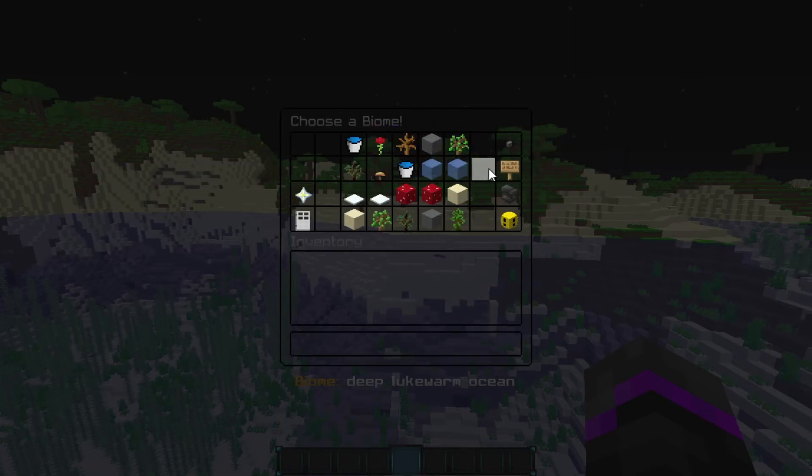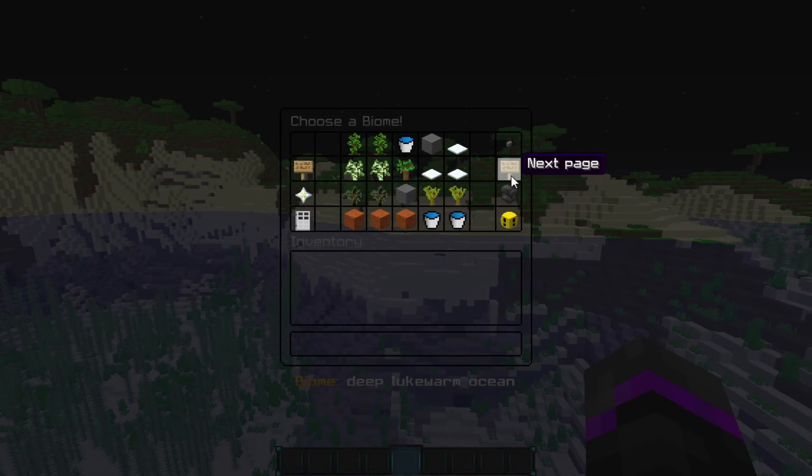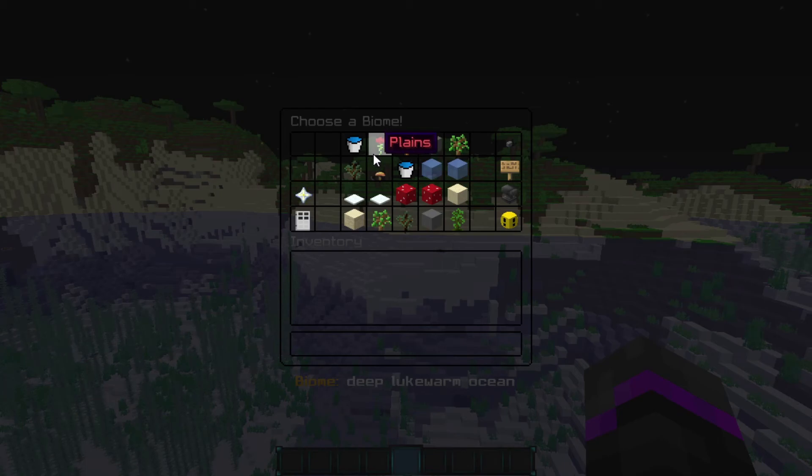There are plenty of biomes and you can select the next page to see all the different biomes to change. We're going to go over here and change the plains one, and we'll probably do an ocean one as well. You can change biome groups at the top and select groups or specific biomes to change.